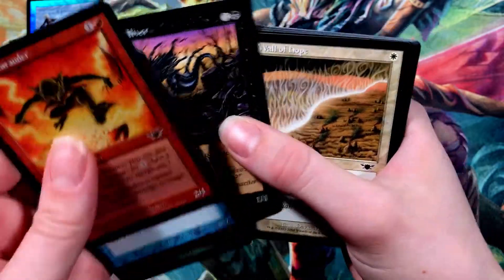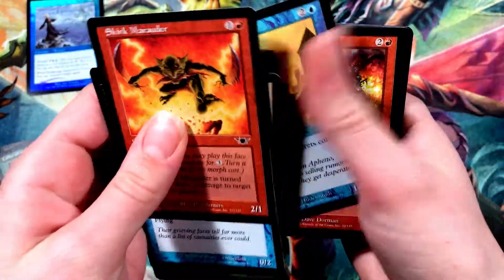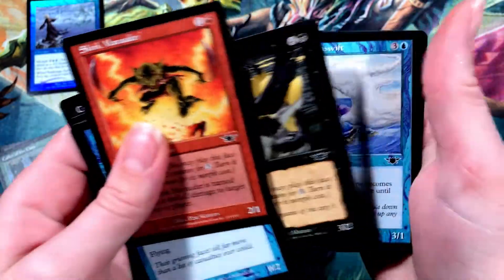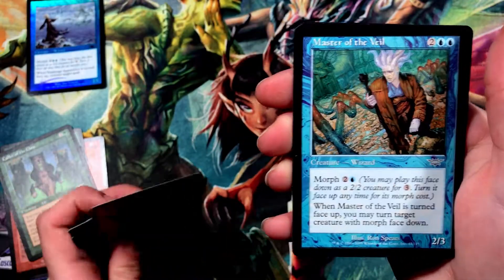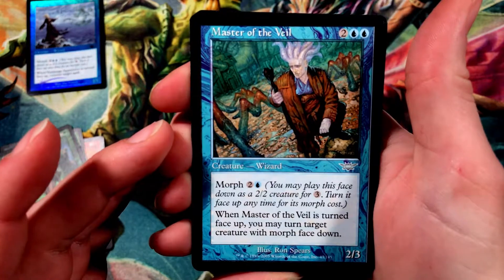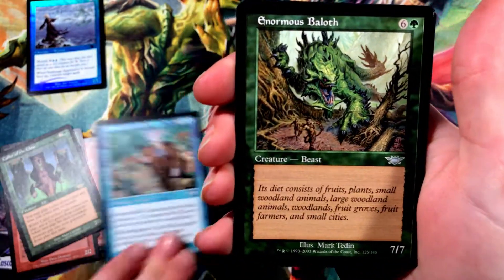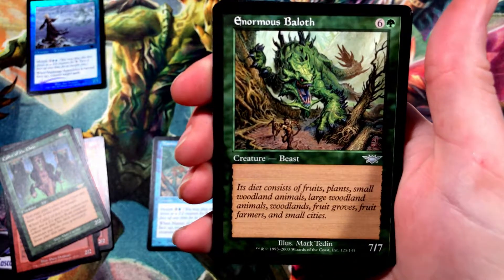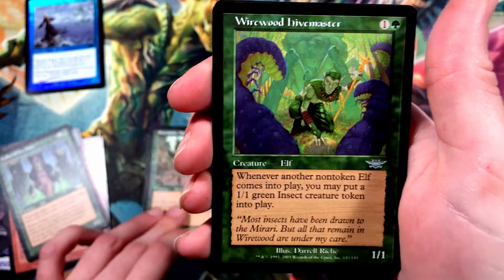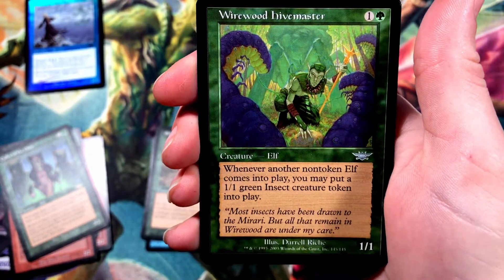Crypt Sliver — that's cool too. A lot of cards. That's pretty neat. Start our uncommons for pack three. Mess with a Veil — that's cool, a wizard. Pretty enormous. A Wirewood Hivemaster.